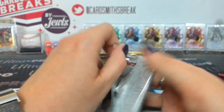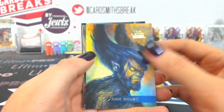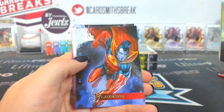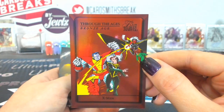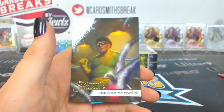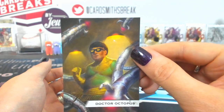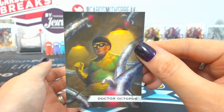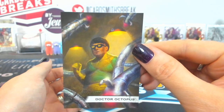Sergeant Vargas. Dark Beast, Atuma, U.S. Agent, Gladiator. Through the Ages Bronze Age X-Men — that's a cool one. And a Doctor Octopus 129 Flarium — I think that's a higher rarity as well. 129 is a tier 4. Nice.